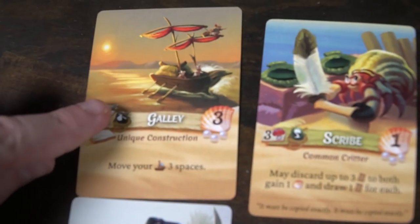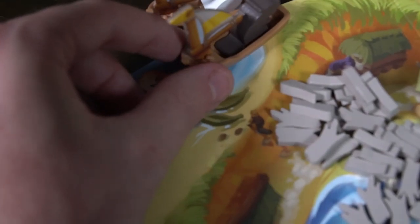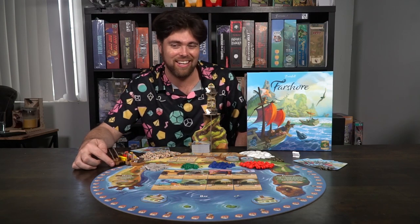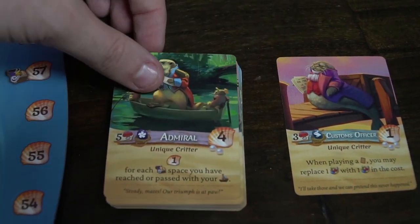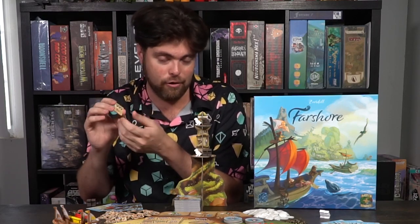Farshore plays very similar to Everdell, but there are a few differences. The cards now have specific unique abilities that allow you to move your ship along a track around the game board. As you move your ship along the track, you score points based on where it ends at the end of the game, and whenever you pass a treasure chest you gain it as a reward — treasure chests are bonus resources of any type, or you can save them for victory points. Additionally, placing your character in the dunes lets you take one of these maps. Maps have a requirement — for instance, you might need three knapsack-type characters or constructions — and they compound upon each other. So if you have two maps and both are worth two points, you score two for each map you have, meaning maps can cumulatively give you more points as you go along.